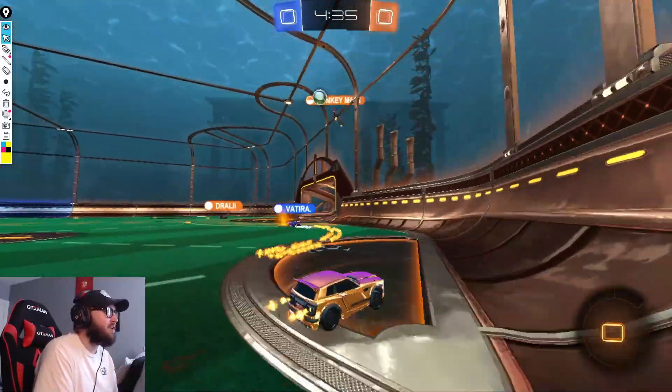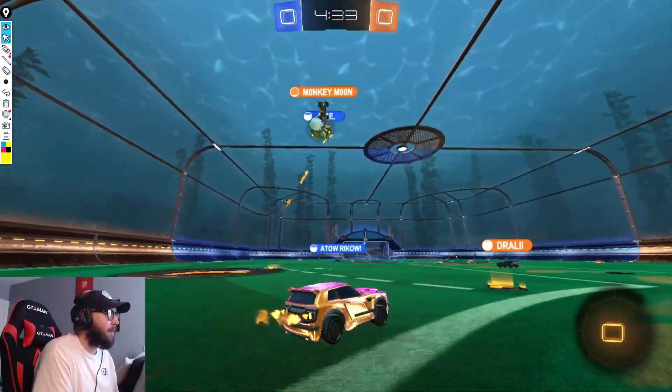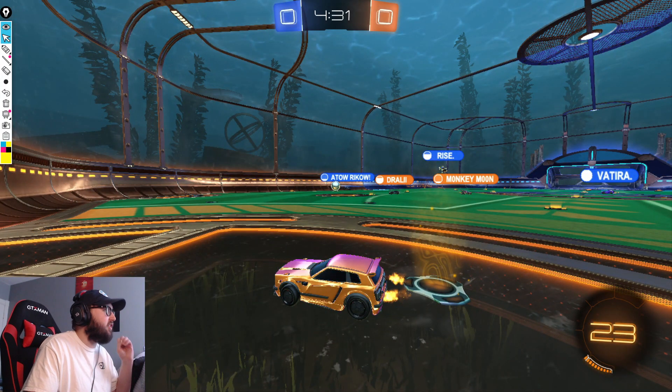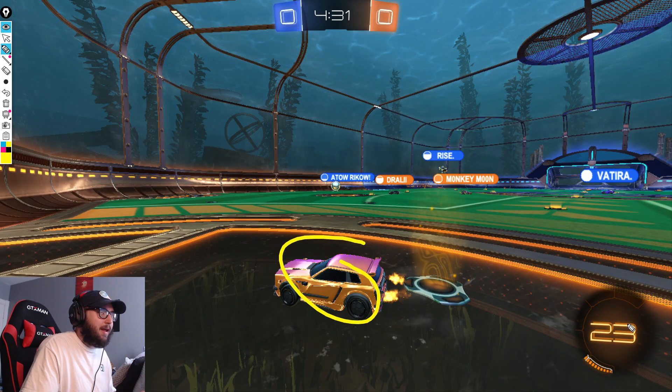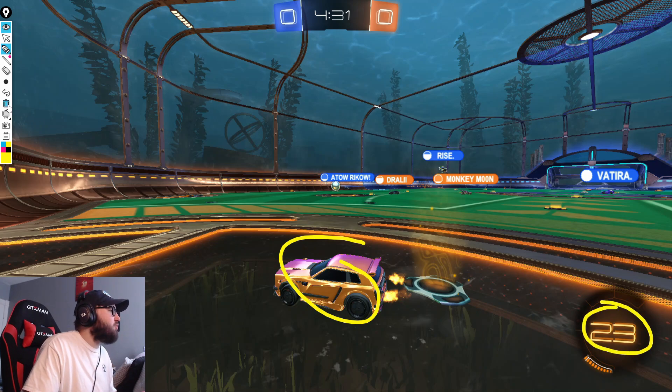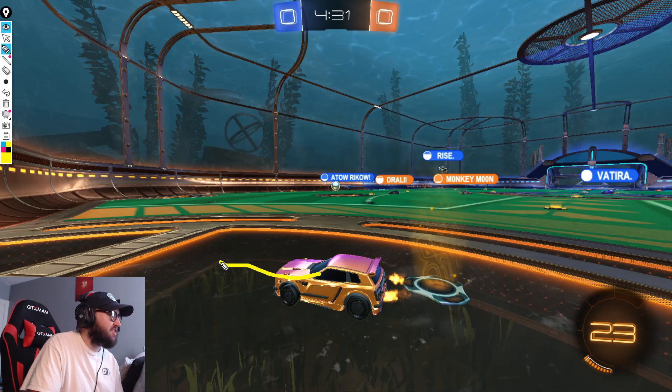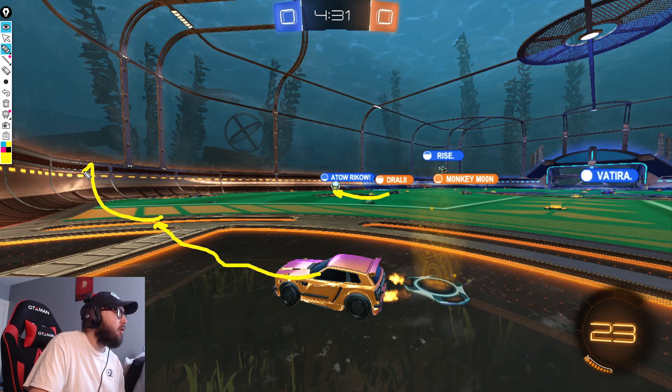Monkey Moon goes up and gets a light touch. Exotic is just rotating back, going to hang out patiently. Now here's where we're going to see another very important moment of decision making. Exotic is sitting back in net with pretty low boost. We can see our teammate Drali has quite a bit more boost to work with and is significantly closer to the ball, making it easier for him to go for this challenge than Exotic with his minimal boost.